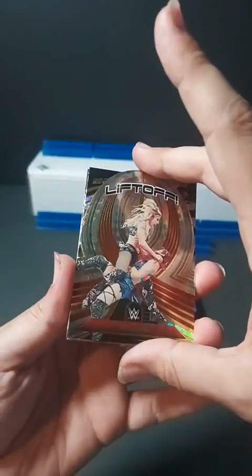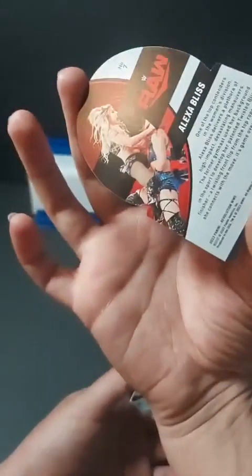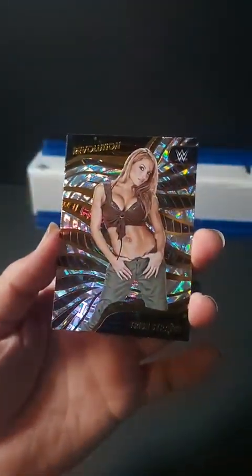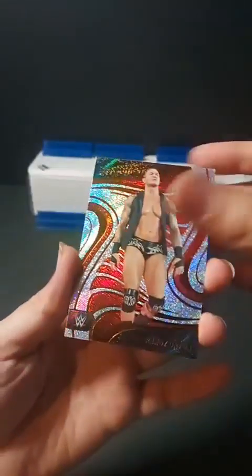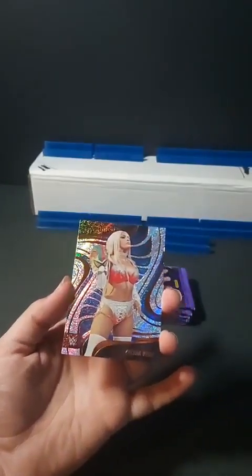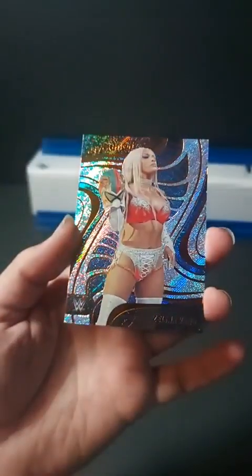That is a beautiful rocket ship die-cut. We'll sleeve her up in just a moment. We have a Trish Stratus Legend — that's going to be your legend base. And we have a Randy Orton, the red there because he's a Raw superstar. Gold for Thea Hall due to it being NXT, and here you've got Zelina Vega — if you hadn't guessed that, SmackDown.